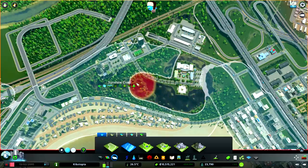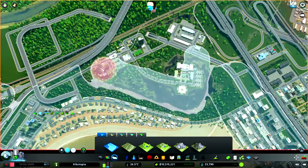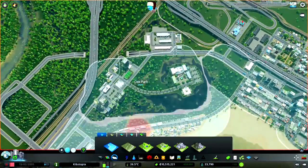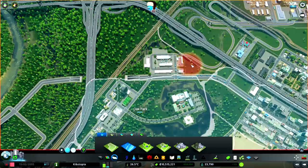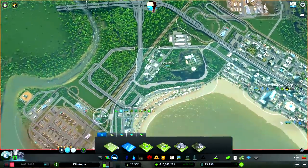And even this university town — I want it to have its own feel too. So we're gonna take it out of the Sunshine Coast and make it something else. I don't know though — you guys are gonna have to name this district. It's kind of in the center of the city, it has a technology institute, it has a little university town. You guys let me know your name suggestions in the comments below.